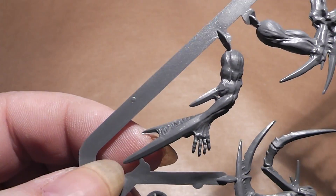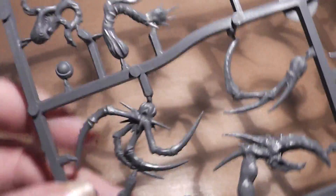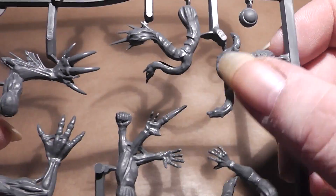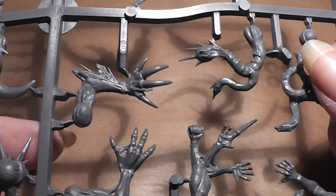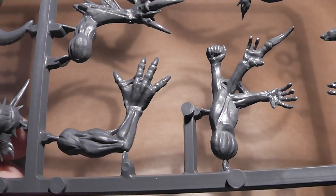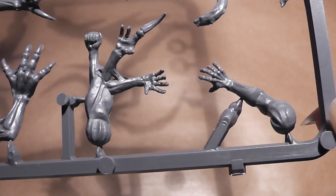Interesting spider kind of legs here. This arm looks like there are blades attached to it — molten into it. Very interesting and disgusting claws — I like. Here we have some tentacle arms, claws here, a little bit of feathers on there. Three different arms attached to each other — very interesting kind of stuff.